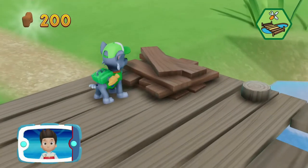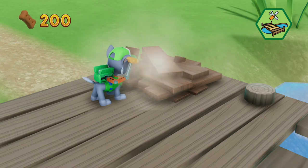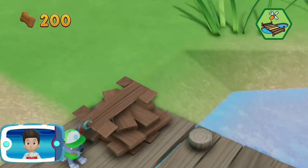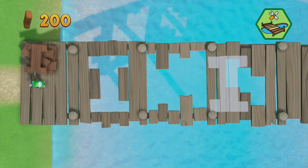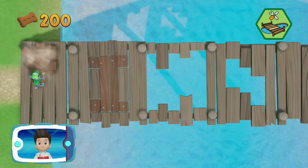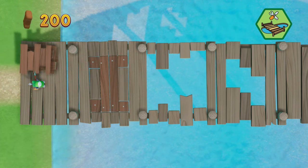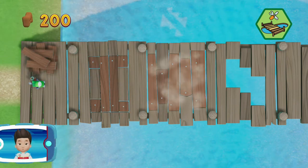All right, now we can keep moving! Pick the pup ability that you need to use. You did it! Help Rocky to move the pieces into the right spot. Perfect! Way to go!